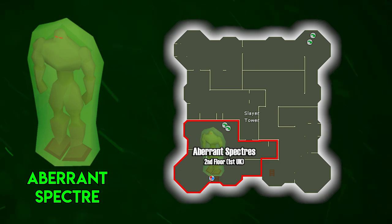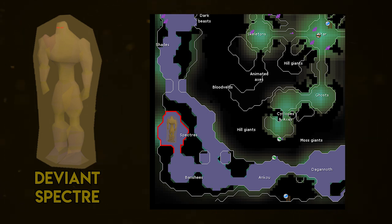Now there is a kicker. There is another form of Aberrant Spectre that many players new to Slayer or the game might not know about - the Deviant Spectres. Deviant Spectres are a stronger variant of the Aberrant Spectres and can be found in the Catacombs of Kourend. They are a lot stronger than their Aberrant Spectre counterpart, with a lot more HP and a lot more defense. I honestly would not suggest doing these because their loot isn't that great - high defense, a lot of HP, and they can take a long time to kill.